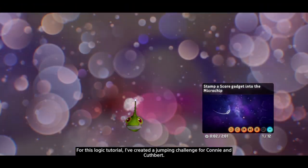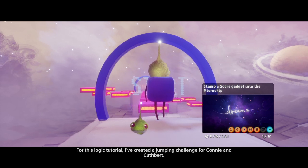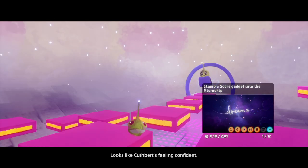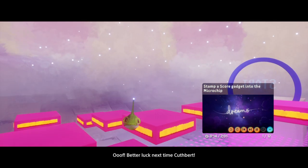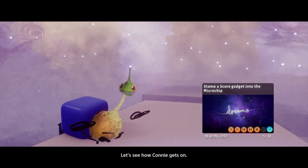For this logic tutorial, I've created a jumping challenge for Connie and Cuthbert. Looks like Cuthbert's feeling confident. Better luck next time, Cuthbert. Let's see how Connie gets on.